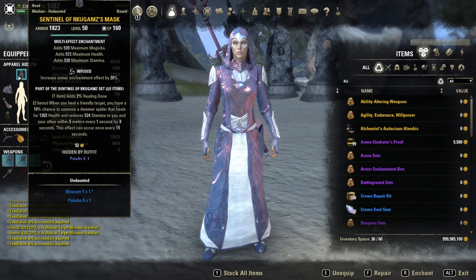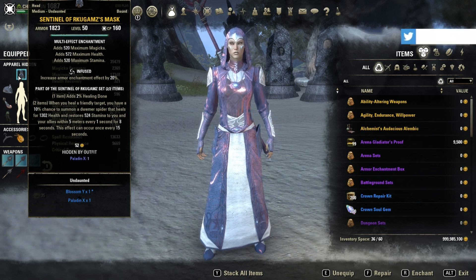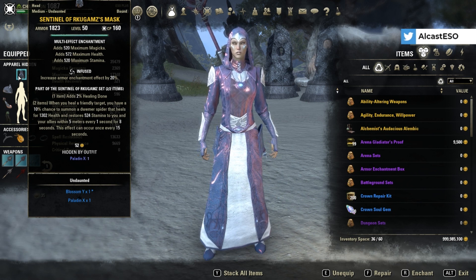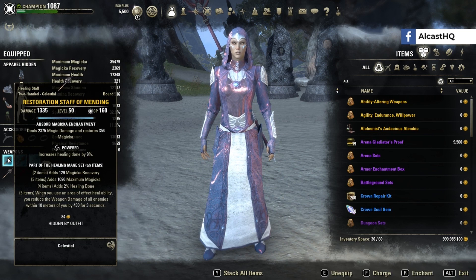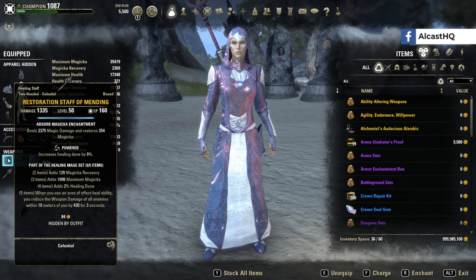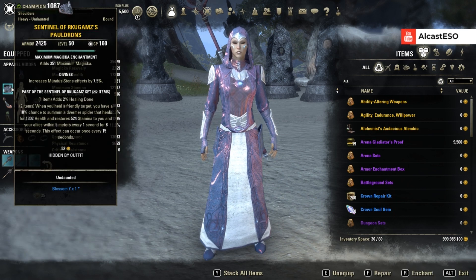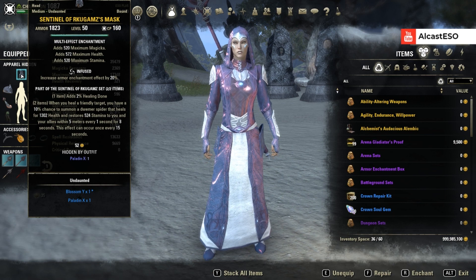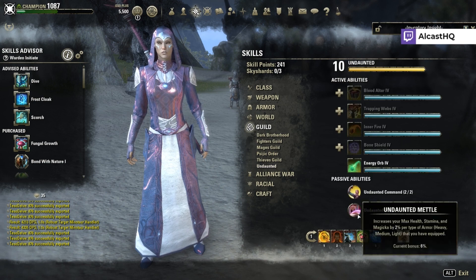The last set is Sentinel of Rkugamz — or however you pronounce that. You can also use Earth Gore or Night Flame — it's up to you. This is another nice healing set which also gives Stamina to the group for Stamina setups. We can now run two five-piece sets and the monster set, thanks to the change to staves counting as two bonuses. So we run five-piece here, five-piece here, and two-piece monster set. Make sure one heavy and one medium so we benefit from the Undaunted passive, giving 6% more max resources.